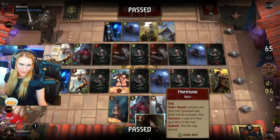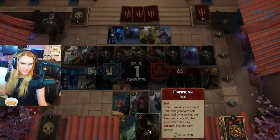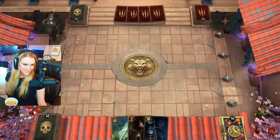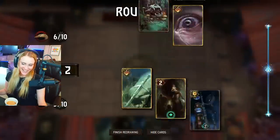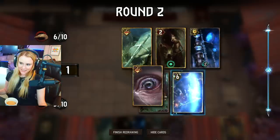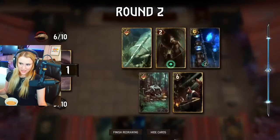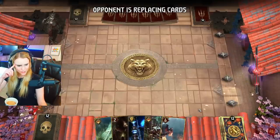I guess we could try to two-zero them for fun. We have Mamuna — chances are they can't catch up in time and we have Erendite as well. What are we missing? Potential Summoning Circle, Mushy. Nice — oh this is definitely a potential 2-0 I think.